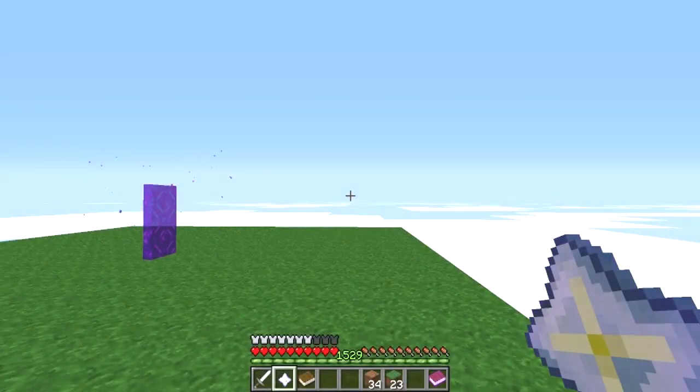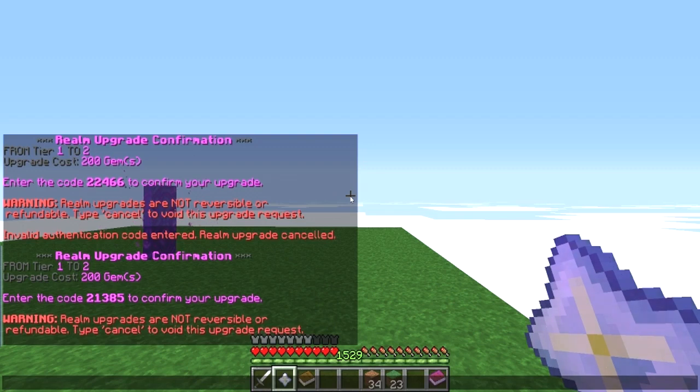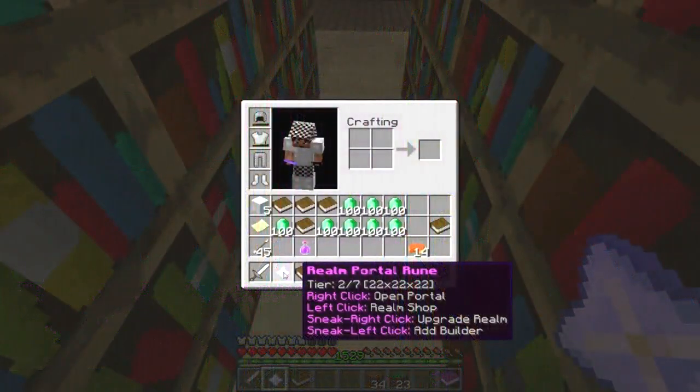To upgrade your realm, hold your rune and sneak right-click while inside of your realm. A message is displayed with the price for the upgrade cost along with a confirmation code that you may type to accept. When you do this, you will be kicked out of the realm until it is fully upgraded. During this period, no one can enter your realm. When you hover over the realm portal, it displays your realm's tier and dimensions. Note: in order to meet the cost requirements for the upgrade, you must have the gems in your pack at the time of upgrade.